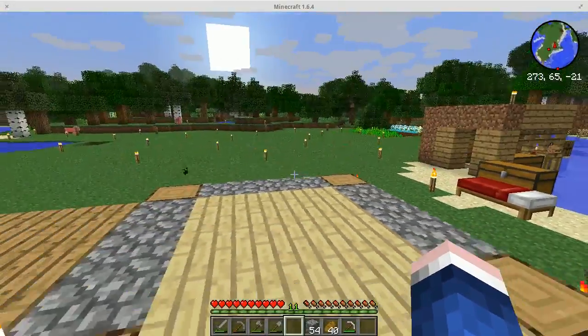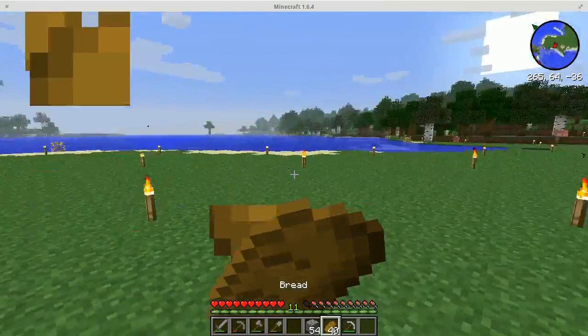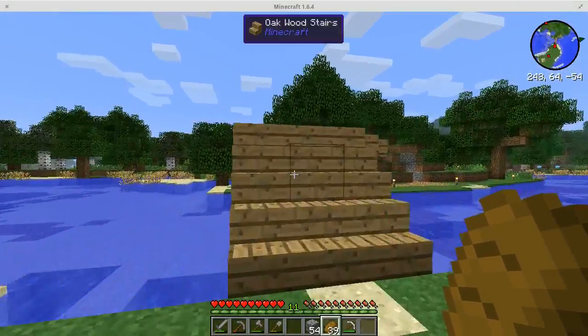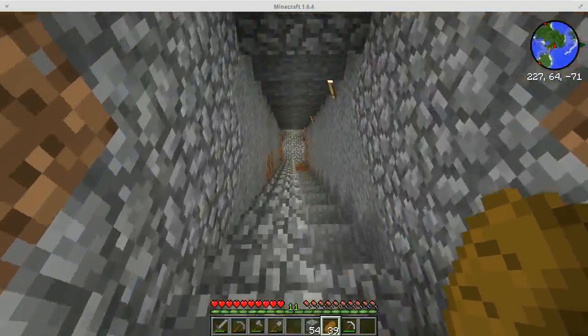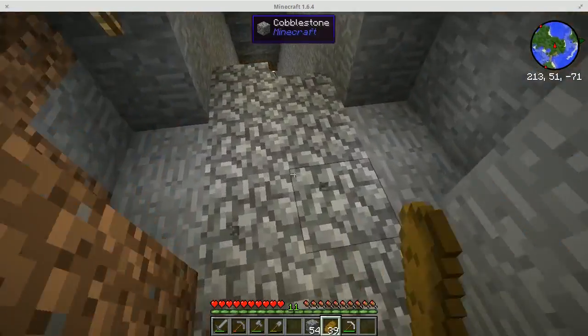I decided I could spread out a little bit here. Everything doesn't have to be right on top of everything else, especially if I get into Ars Magica with the portals — that means I can portal between all these different areas. So I built a little bridge here, a little walkway, and a mine, every ten layers or so.